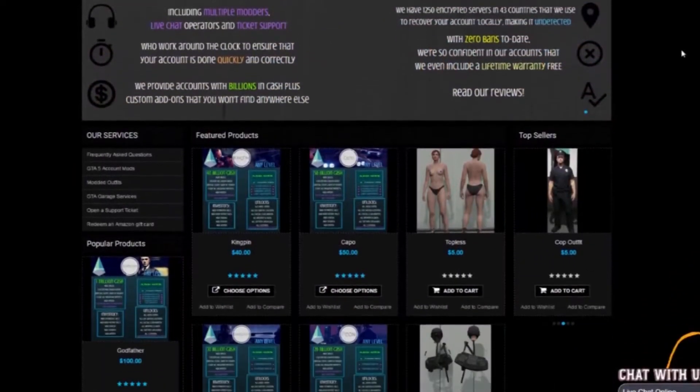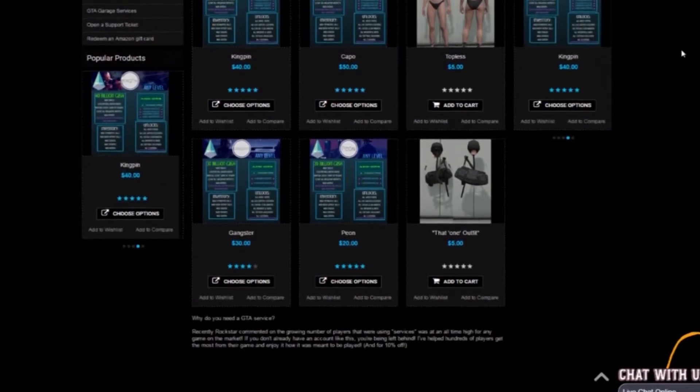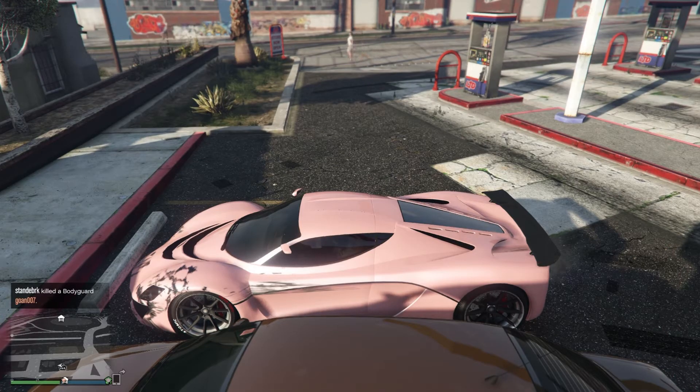If you want cheap and reliable GTA money accounts, check out Killer Mods in the description and use code PRO ONE at checkout for 10% off. Hello guys, Proto here, and today we've got a new video.